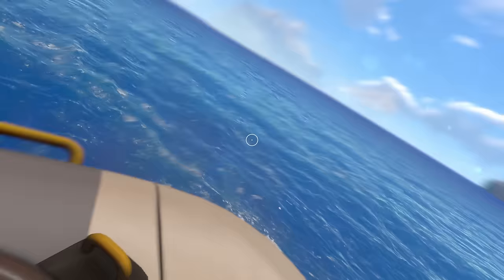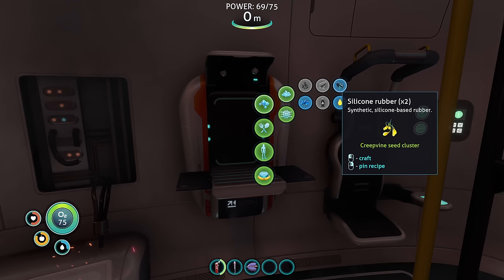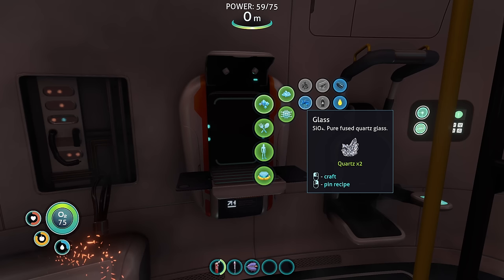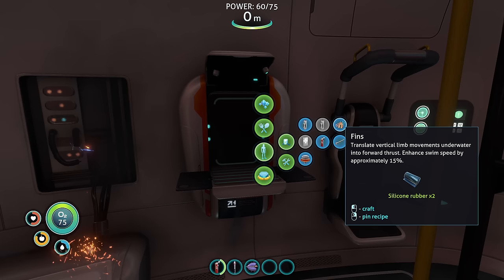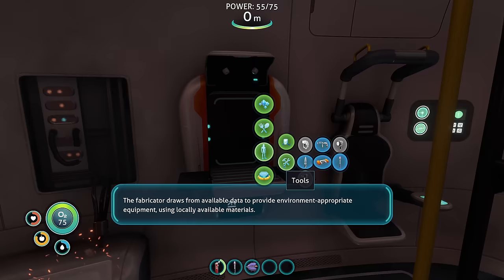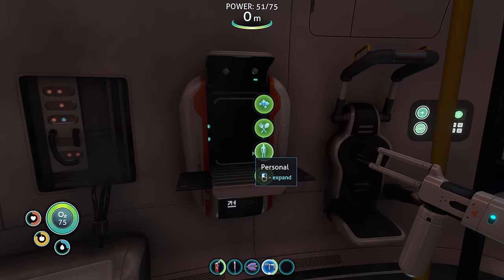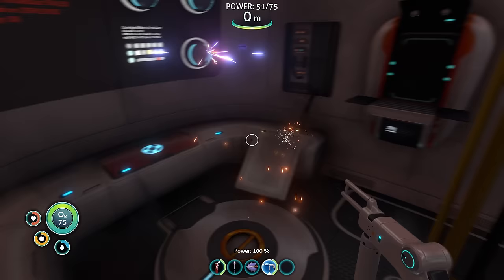Board escape pod. Fabricator — what have you got for us now? Silicone rubber! So that creepvine stuff can turn into silicone rubber — we'll probably have a use for that. Glass — pure fused quartz glass. Fins: transverse vertically, moved underwater into forward thrust, enhance swim speed by approximately 15%. Yes! The fabricator draws from available data to provide environment-appropriate equipment. Repair tool using locally available materials. You are a repair tool — damaged radio, repair tool. Take the med kit. You can repair this stuff.